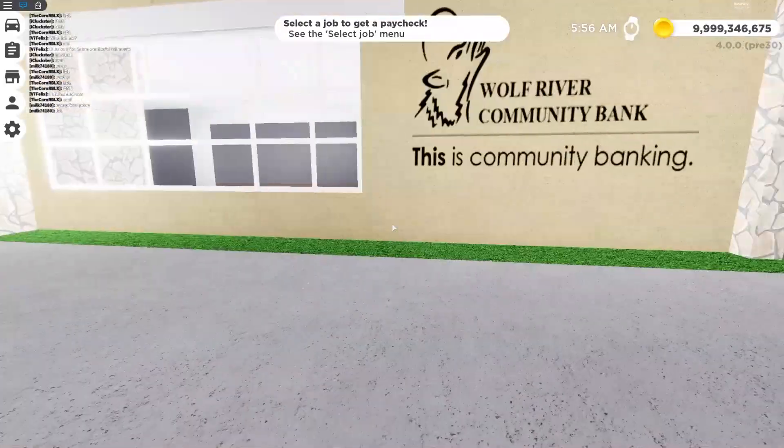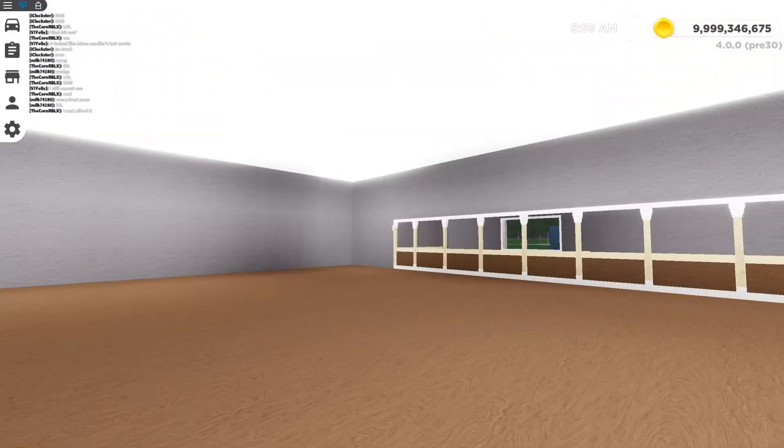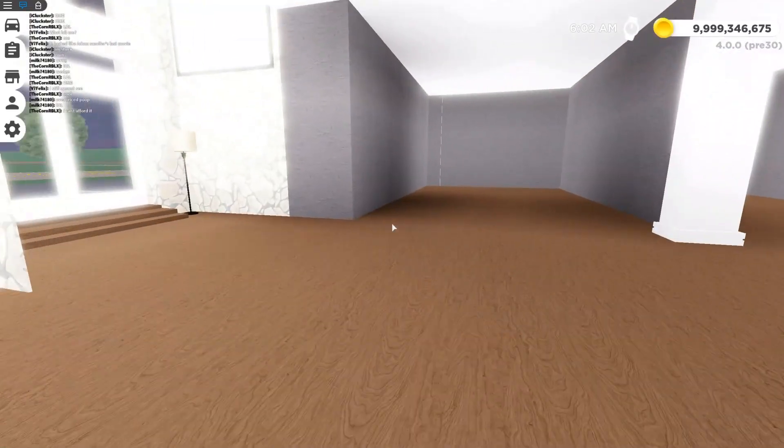Here's Wolf River Community Bank — 'This is community banking,' that's their slogan I guess. Here are the things over here where the bankers go in and just wait for people to steal their money.